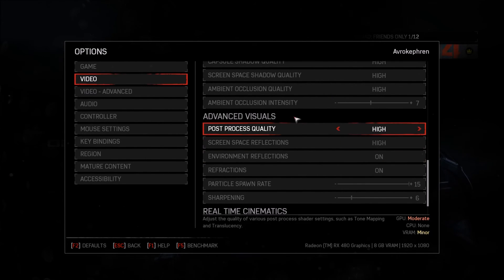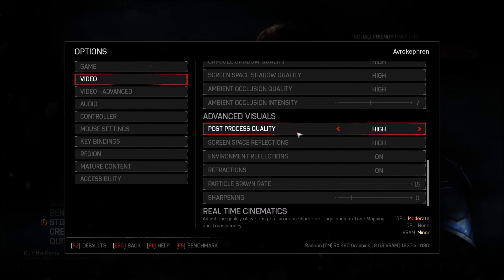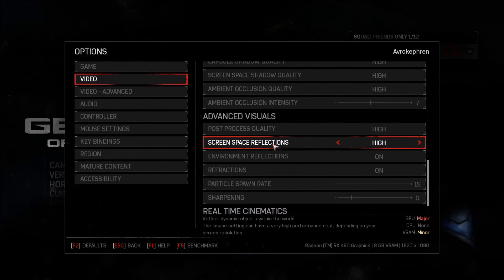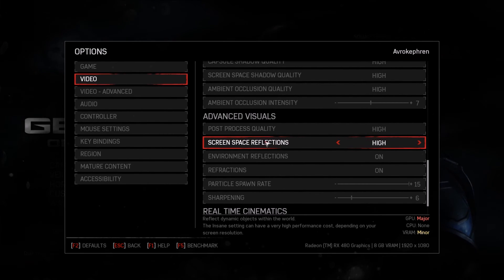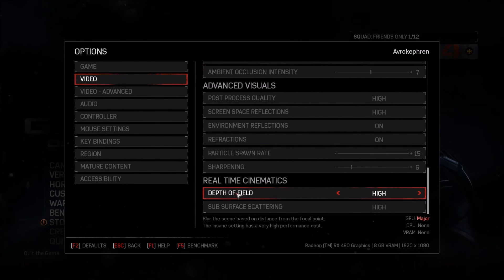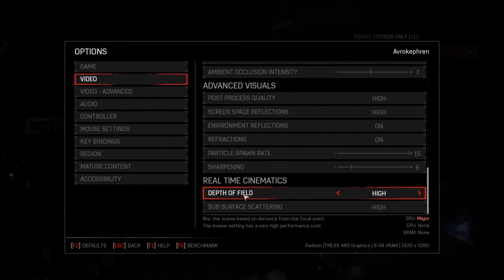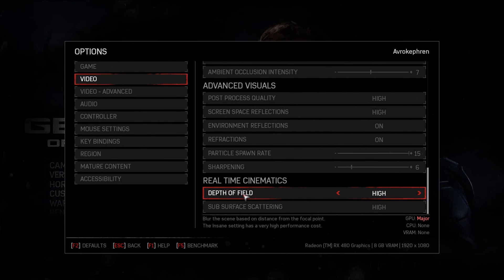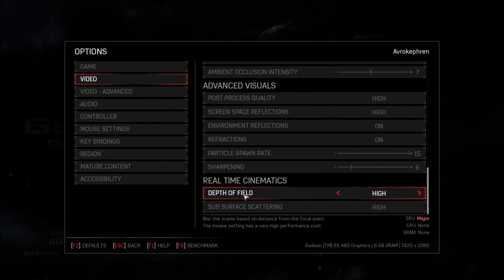For advanced visual settings, all the post-processing quality options are nice to have at medium — you won't see a big difference. Screen space reflection is something you can put at low and likely not notice the difference unless you focus on reflections in the environment; you can gain six to eight FPS there. Depth of field is important in any game — if you have a weak video card put this at low. You'll see nice graphics up close but distant objects will look blurry. Still, you'll gain a nice chunk of FPS.